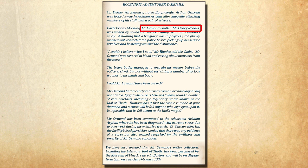One avenue the module does not account for is Ormond's butler, Mr. Henry Rhodes. The newspaper article mentions he discovered Ormond, and my players wanted to interview him. Keepers can either prepare Rhodes' story, or simply say the butler was retained by the family — and after they sold Ormond's collection and went on an extended European vacation, they took the butler with them. So the butler just isn't in the country — a great excuse for him not being available during this adventure.